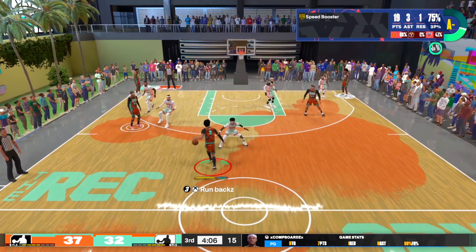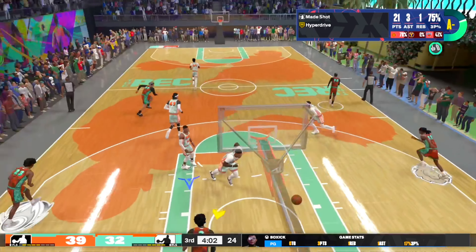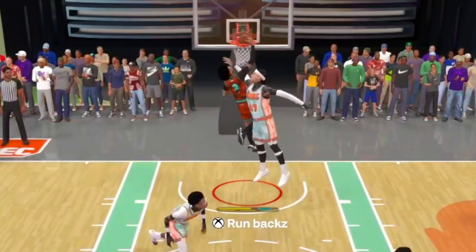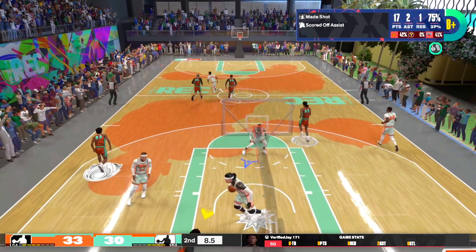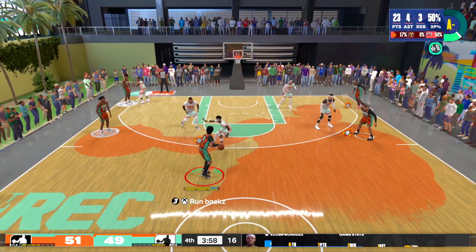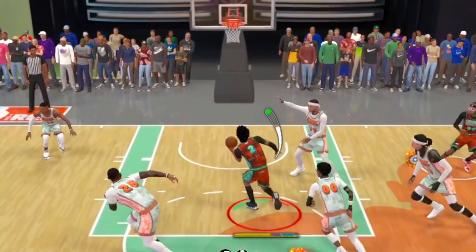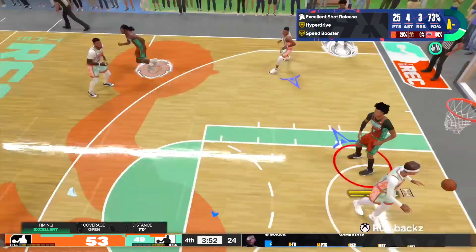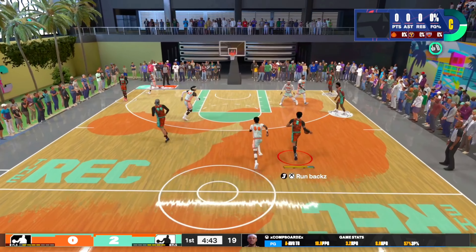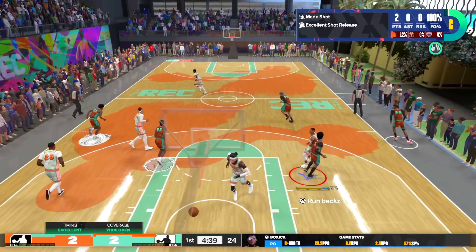Now I'm going to show y'all in these clips how I get crazy. Look right here, push cross getting to the paint. On his head top. I was doing my thing, I was scoring that ball. Look, we're dunking on his head. It's just way too easy having this much finishing on a build like this, especially because we're 6'3". I cook him and hit the scoop layup. Like what are we talking about?